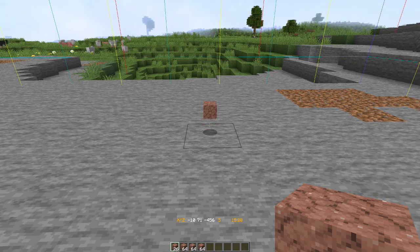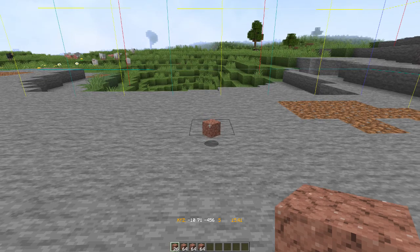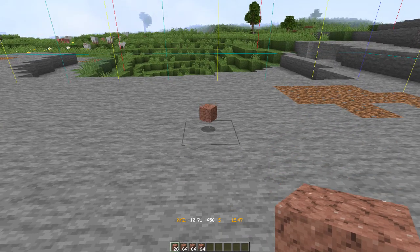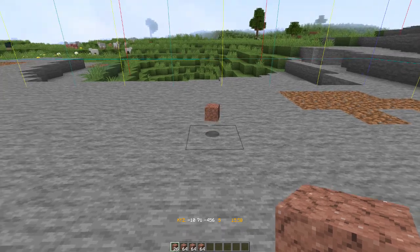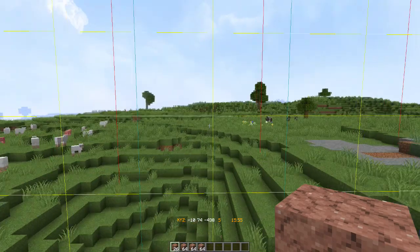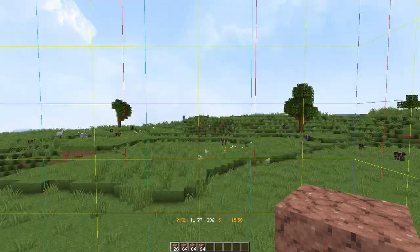I want to get a gold farm, an iron farm, and a coal farm up and going. We'll have to visit the nether again and find ourselves a soul sand valley with a fortress inside of it, and inside that nether fortress we'll need to build a wither farm. And there it is - it despawned.